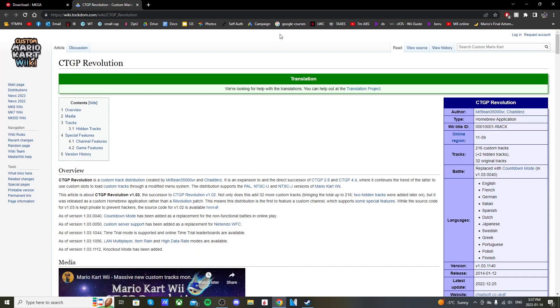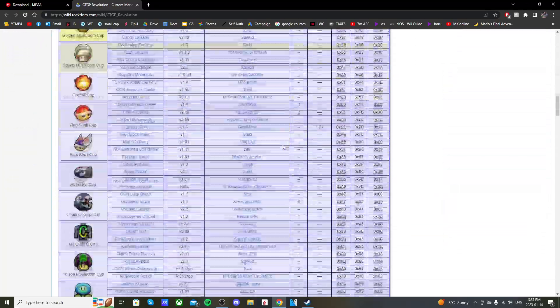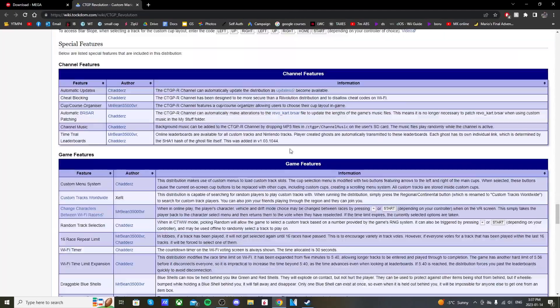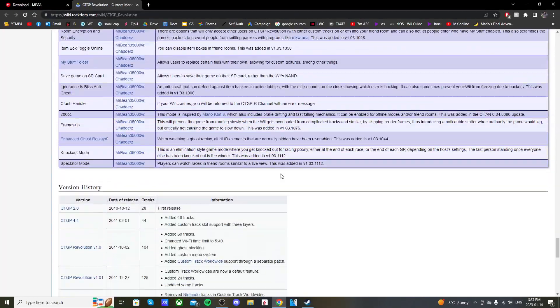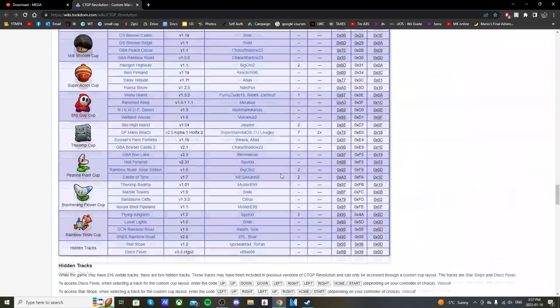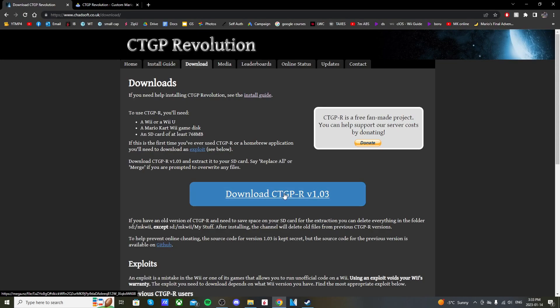I'm also going to link the Mario Kart wiki page where you can read all about the mod. If you have any questions, you can see which tracks are available — there are a lot of tracks — as well as channel features and all that. That'll be linked below. But anyways, let's download the package and get it set up — just click on 'Download CTGPR' under the download section in the nav bar.